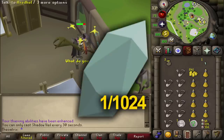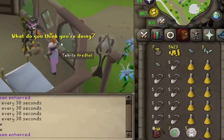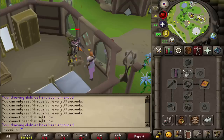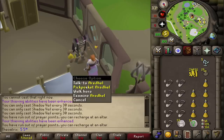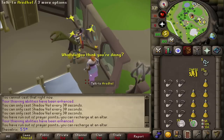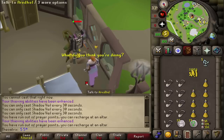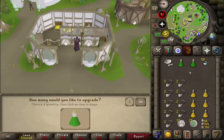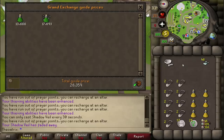Stealing from elves, there's a 1 in 1,024 chance of getting an enhanced crystal teleport seed, which is worth over 3 mil. With the full rogues outfit you get 2 of these, so if you get the drop you get 6 mil from 1 pickpocket. On average, each pickpocket is worth 7.8k, or 3.9k without the rogues outfit. You'll also get coins, death runes, and nature runes that stack up as you go, plus crystal shards which contribute a lot to your GP per hour — if you crush them and create divine combat potions, each shard is worth just under 20k.